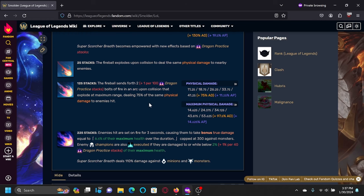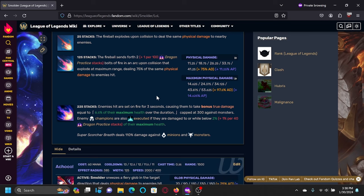Your second upgrade is at 125 stacks and essentially gives your Q more explosions. At 225 stacks your Q will get a mini Elder Dragon effect, and this effect will scale with stacks. In most cases this isn't going to compare to something like actual Elder. You probably won't get to 20-25% max health in a normal game, but the execute can be nice especially given the amount of AoE he has with his Q.